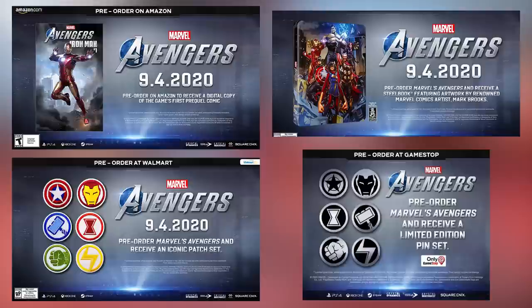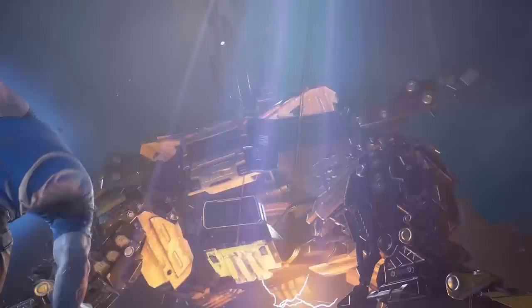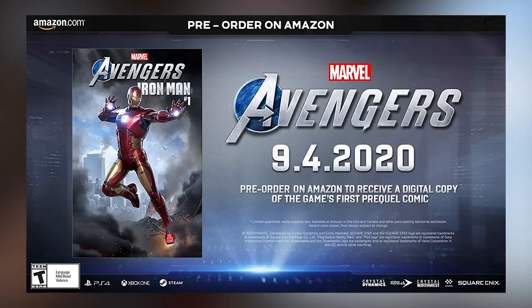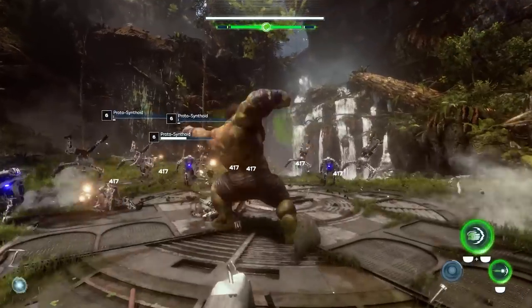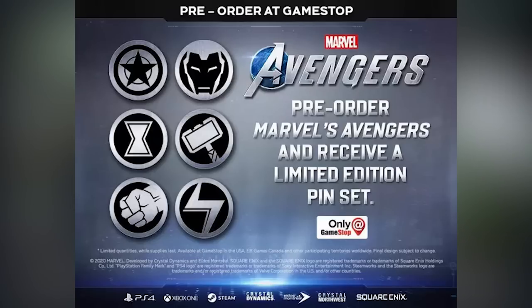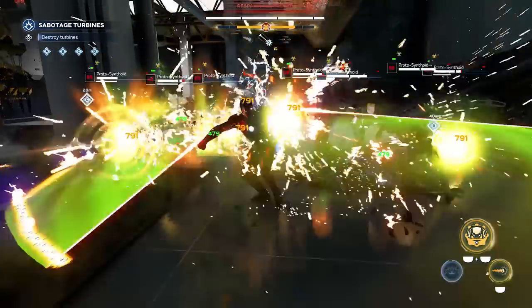Finally, there are retailer exclusives with small in-game bonus items. From Amazon you get a digital copy of the game's first prequel comic. From Best Buy you get a steelbook featuring artwork by Mark Brooks — the most visually appealing retailer bonus. From GameStop or Walmart you get limited edition pin sets depending on the retailer. None of these are major additions, but they're nice bonuses if you're already shopping at those retailers.